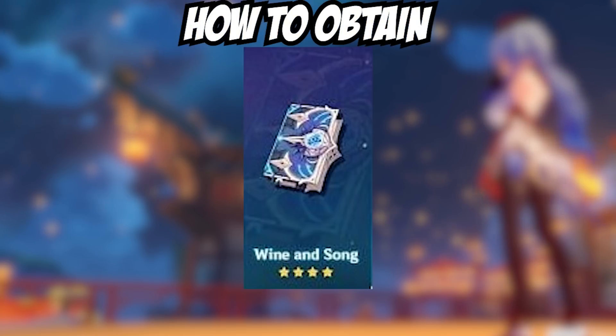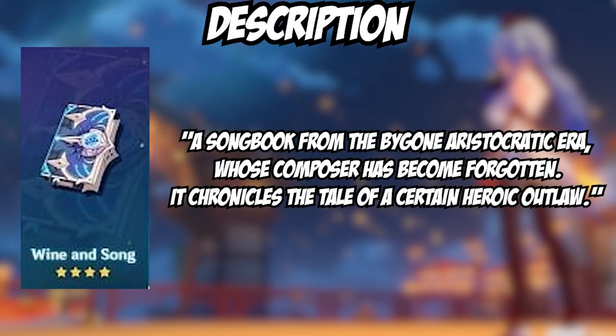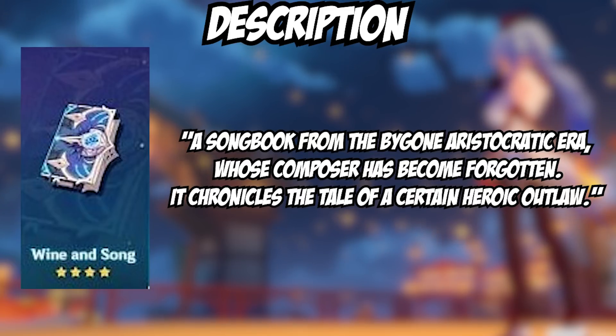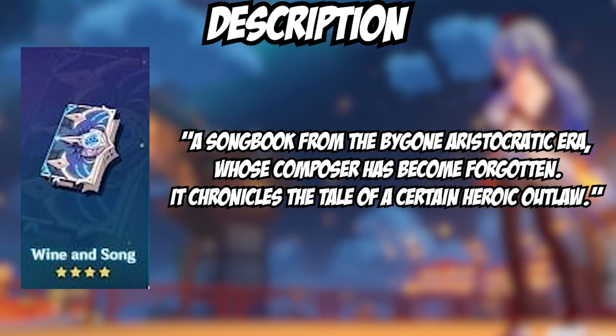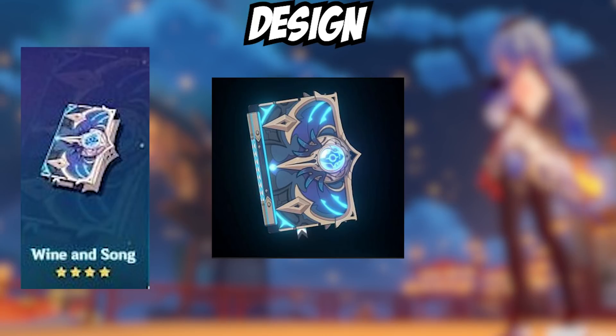Moving on to the last weapon, we have Wine and Song — obtained through the gacha, of course. Its in-game description reads: a songbook from a bygone aristocratic era whose composer has become forgotten, chronicling the tale of a certain heroic outlaw. It feels like it might be about the unnamed bard, but that's speculation. The design is a book, so it's just okay — most catalyst books look similar to me, but I do like the colors.